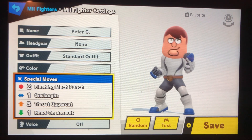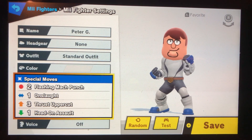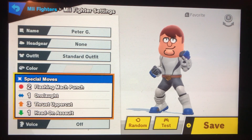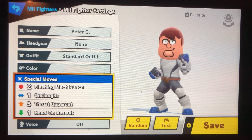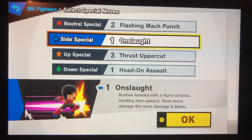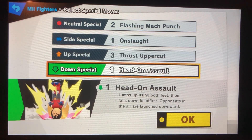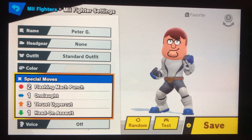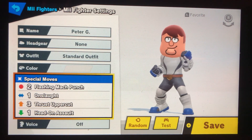I made him a Mii Brawler because, as you've seen from Family Guy, Peter Griffin whenever he gets into a fight with the chicken or whatever, usually punches and just has a big brawl with his fists. I feel like it's pretty fitting. I used punchy hand combat moves that I could to match his fighting style. I have the Flying Mock Punch, the Onslaught, Thrust Uppercut, and Head-On Assault. You could change those however you want — whatever you think fits him the best.